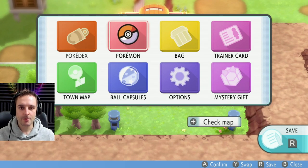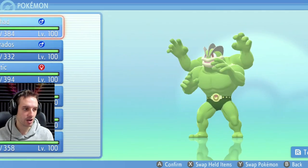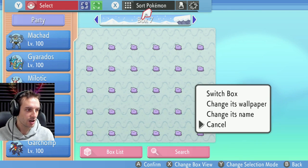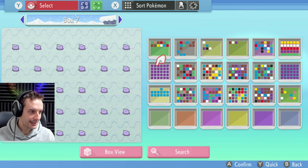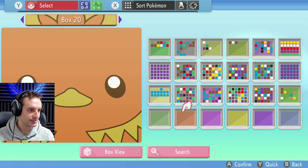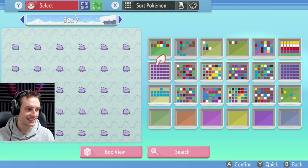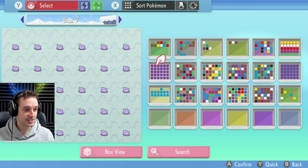We can go into Pokémon and we can go into our boxes. Last night I duplicated this box of Dittos here. As you can see, boxes 19, 20, and 21 are all empty, and I can show you how quick and easy it is to duplicate these boxes of Dittos now.